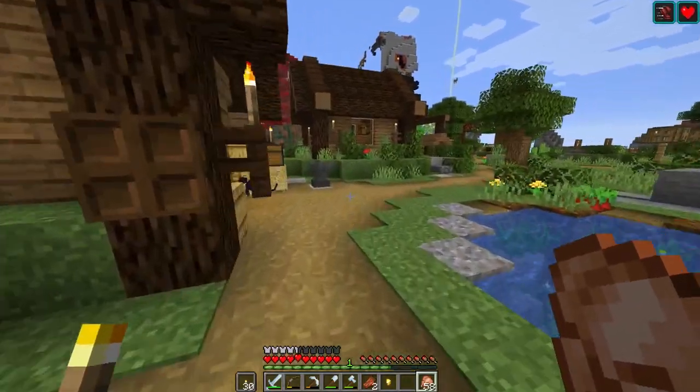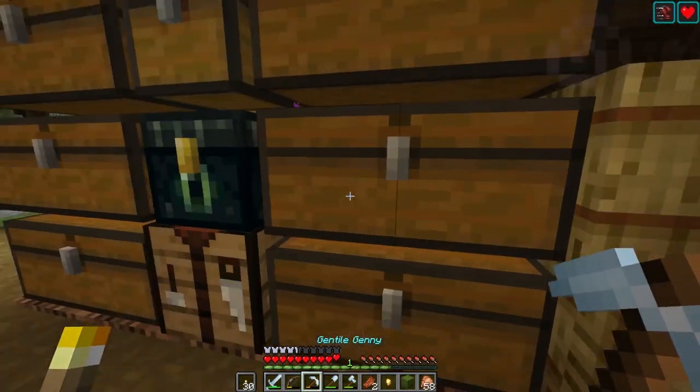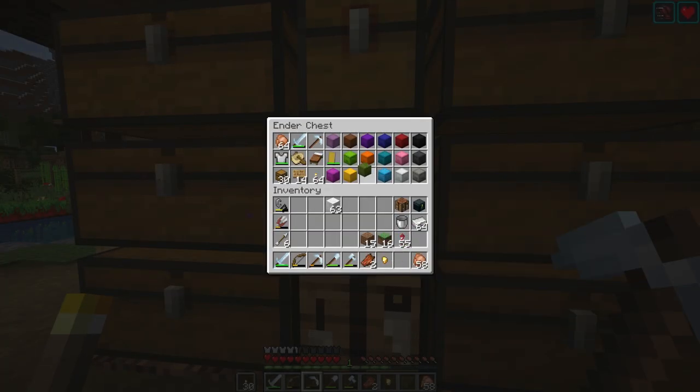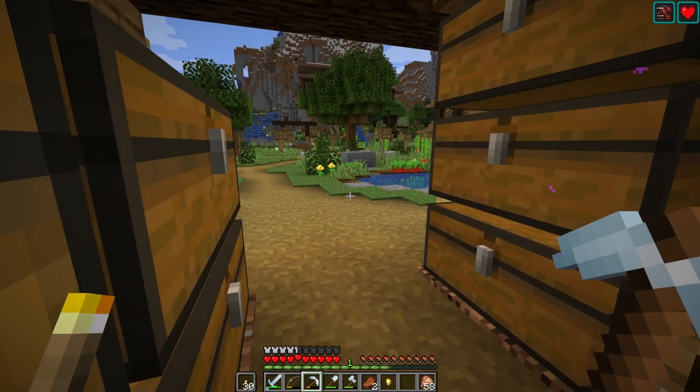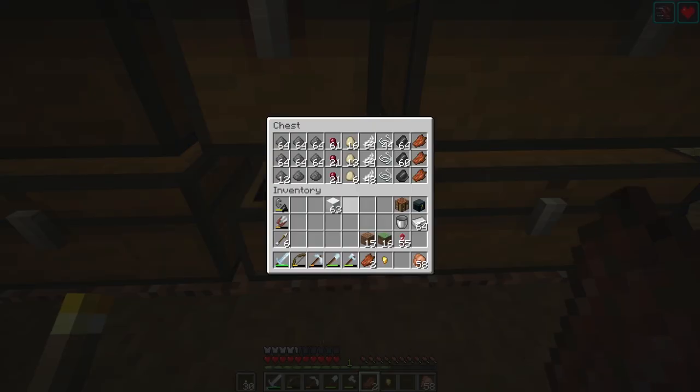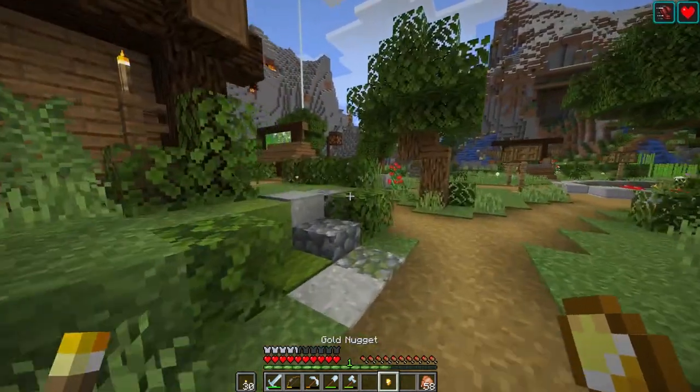The shulker box is right there where I left it - that's not helpful. Please go in the right spot, thank you. One gold nugget and two zombie flesh from the pigmen.